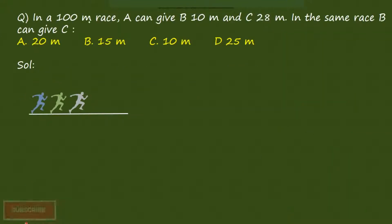Coming to the next question. In a 100m race, A can give B 10m and C 28m. In the same race, B can give C how much? First, we understand the question. They are saying that in a 100m race, so total distance is 100m and A can give 10m.